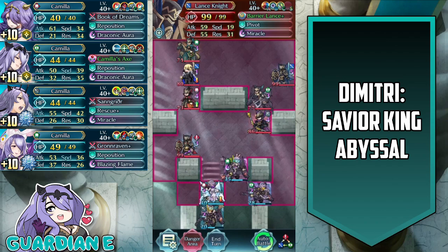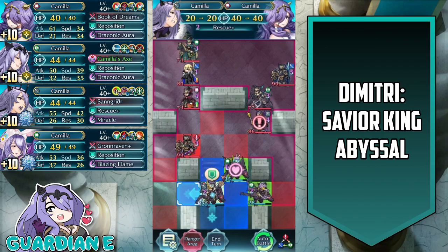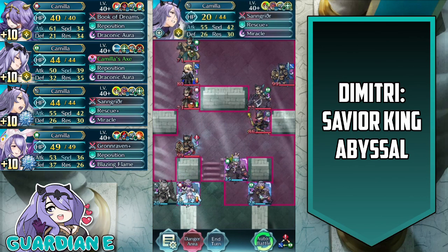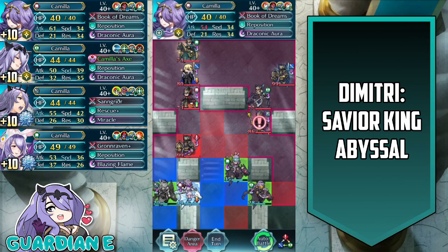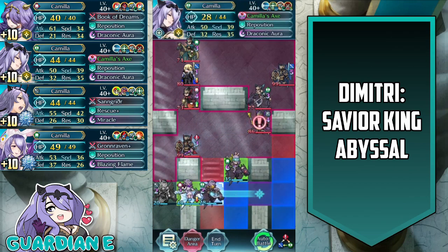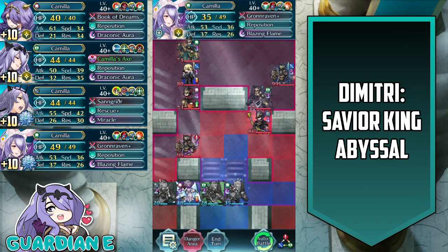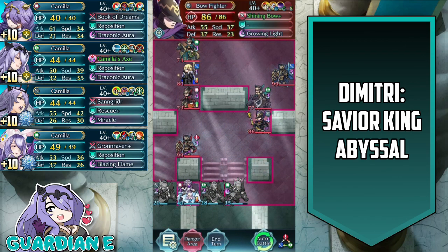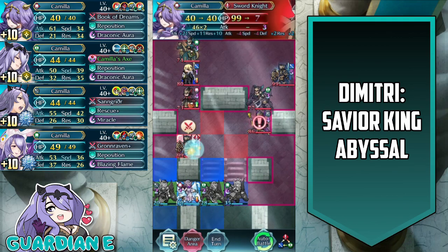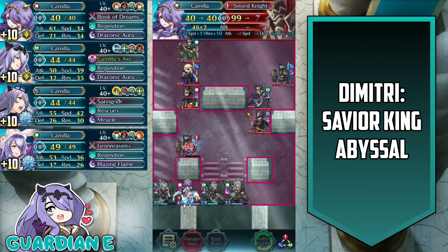At this point we just want to fall back on enemy phase against the biggest threats on the opposing team. We're going to accomplish this by using rescue plus again, drawing back adrift Camilla over here and allowing her to initiate on the sword knight. We're also going to shift over here to make sure that spring Camilla is in the range of the bow fighter as well — naturally with grand raven and triangle adept she is going to be able to tank and kill on enemy phase. Now adrift Camilla has all the buffs she needs to do considerable damage on the sword knight on player phase.